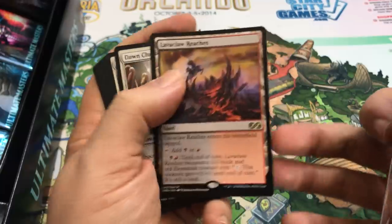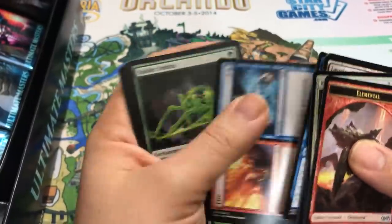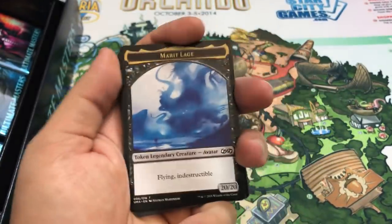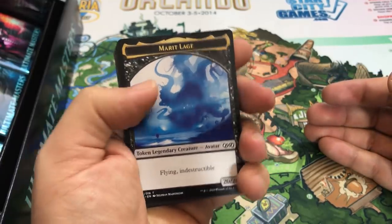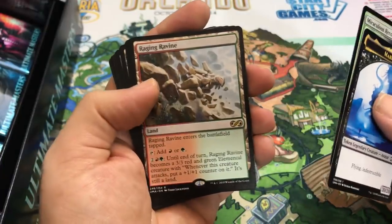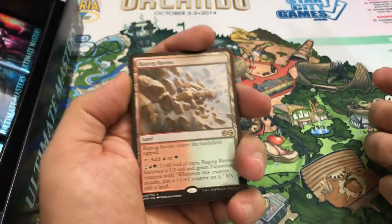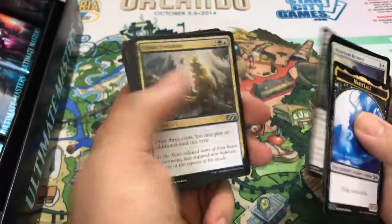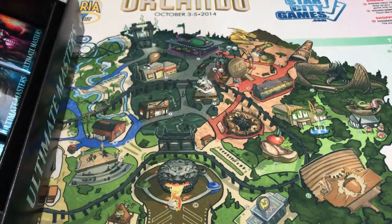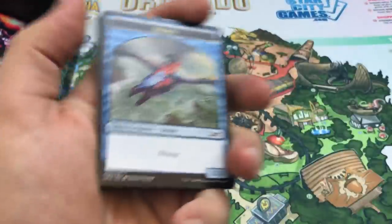Repel the Darkness. Oh, Lava Claw Reaches - okay, that's fine, someone had to get it. I can't complain though, this box is amazing. The Through the Breach, the Glorious Vengeance, the Shoal - those are all cards I wanted to get generally. We get the Marit Lage token as well, which is actually really sweet looking. Miraculous Recovery and Raging Ravine - we got one in our last box too. If you don't get Celestial Colonnade, it's the second best - the consolation prize when it comes to those lands. Creeping Tar Pit is okay, the other two are kind of sad. So we pulled the other two today - that's the karma of pulling Liliana and Cavern.